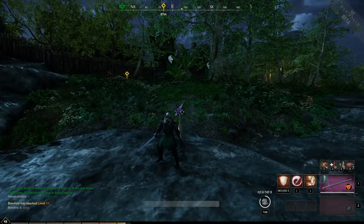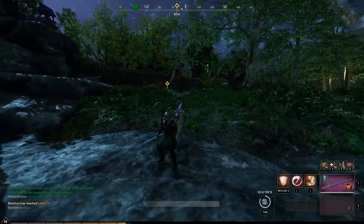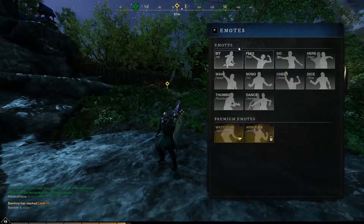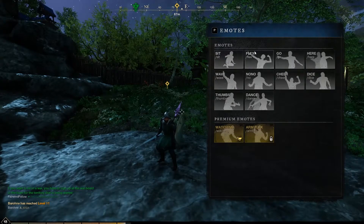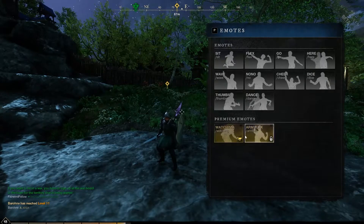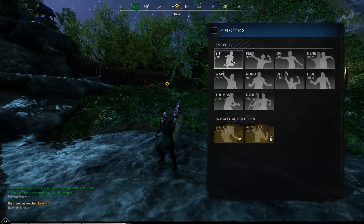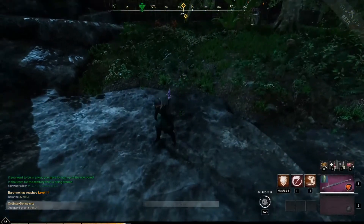All you're going to do with the default button while you're in game is simply push P. Once you push P, this menu will come up. I'm assuming we'll be able to unlock other emotes, and then there are premium emotes here as well. But we should be able to unlock some other ones. You have the sit emote here.